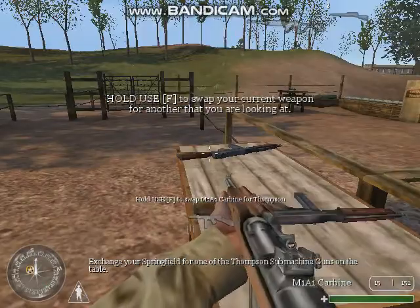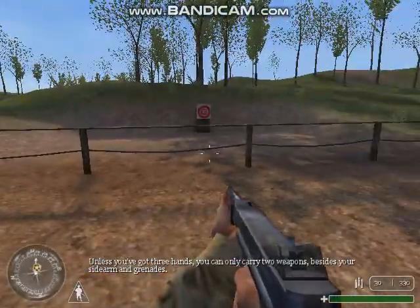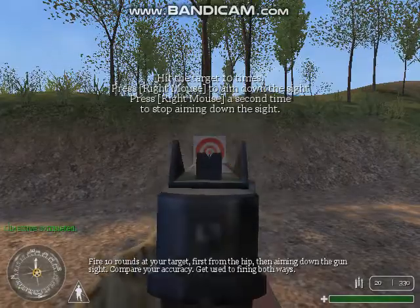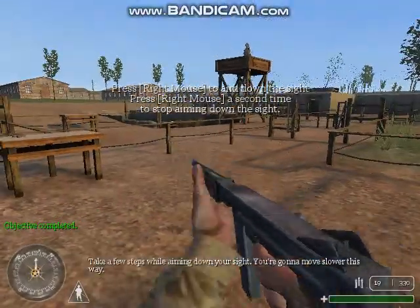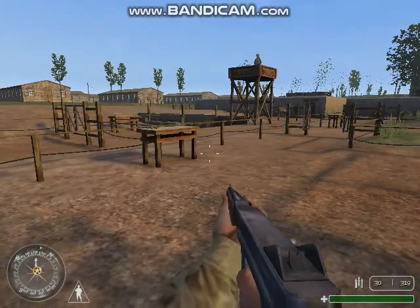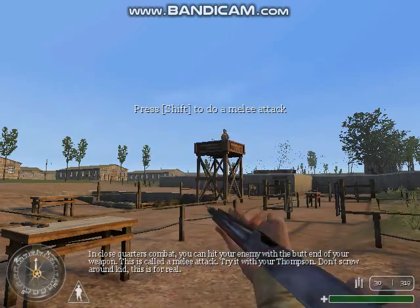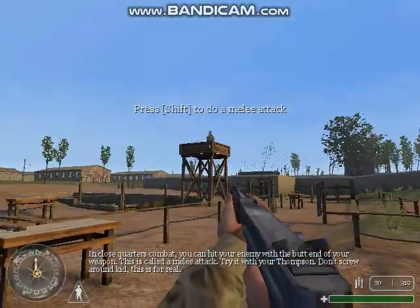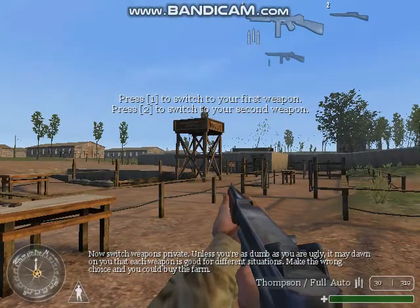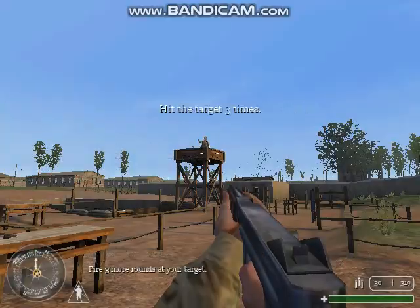Exchange your Springfield for one of the Thompson submachine guns on the table. Unless you've got three hands, you can only carry two weapons besides your sidearm and grenades. Fire ten rounds at your target, first from the hip, then aiming down the sight. Take a few steps while aiming down your sight — you're gonna move slower this way. In close quarters combat you can hit your enemy with the butt end of your weapon; this is called a melee attack. Try it with your Thompson. Don't screw around, kid — this is for real. Now switch weapons, Private. Each weapon is good for different situations; make the wrong choice and you could buy the farm. Fire three more rounds at your target.